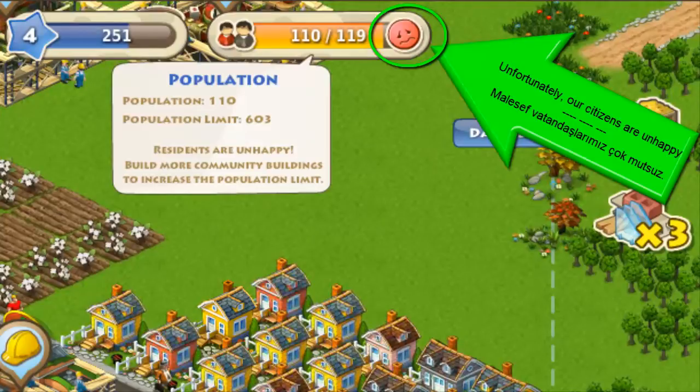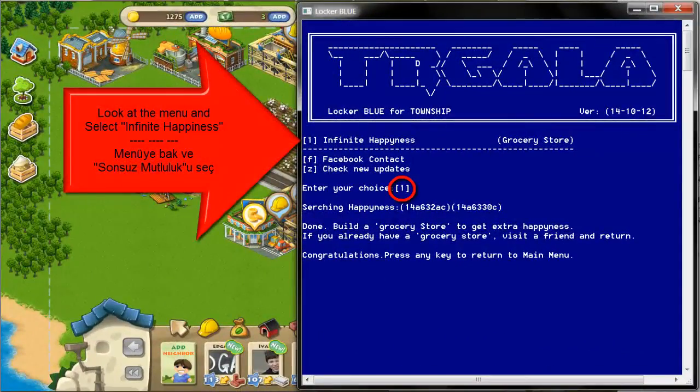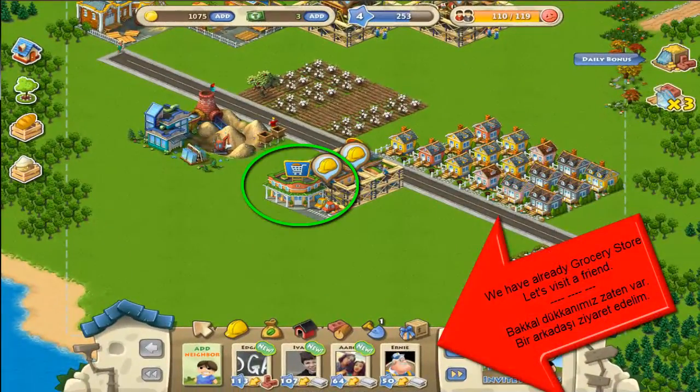Unfortunately, our citizens are unhappy. Look at the menu and select infinite happiness. We have already grocery store. Let's visit a friend.